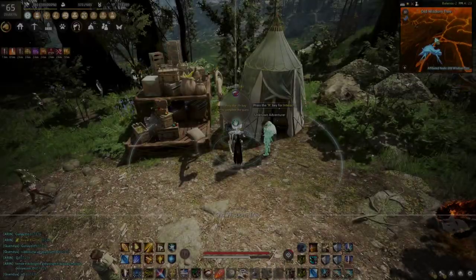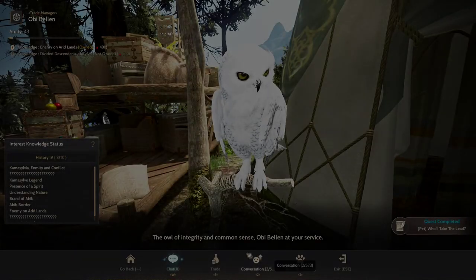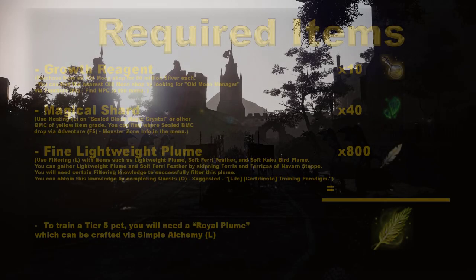As you complete the quest line, you will unlock the tier 5 pet training button through Obi Balan, which lets you train level 10 tier 4 pets to tier 5, as you can see on the screen right now.